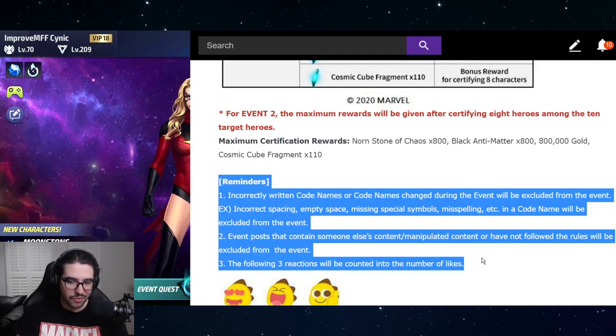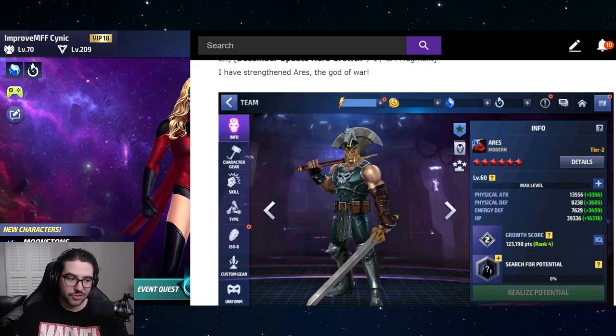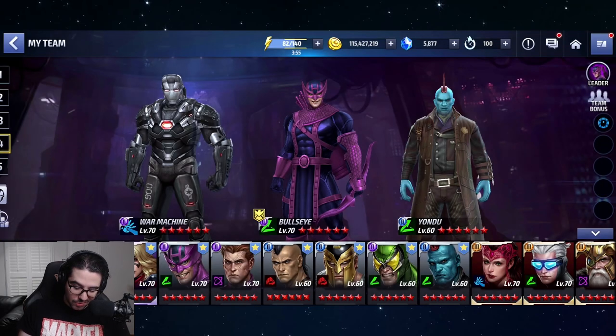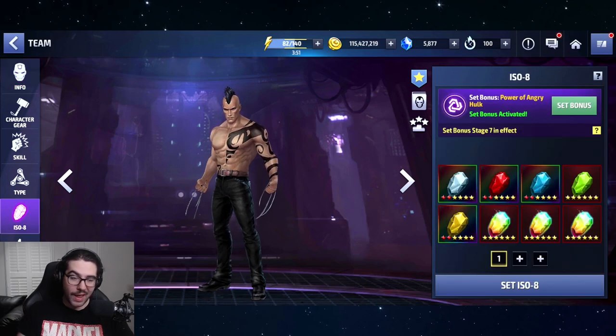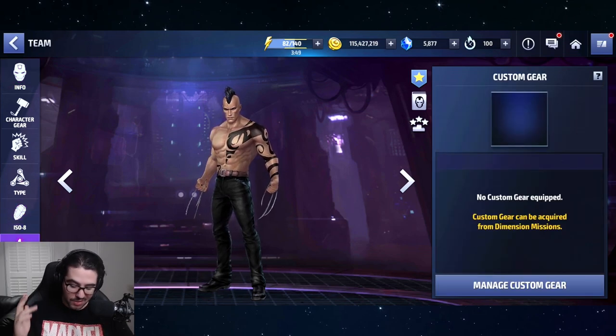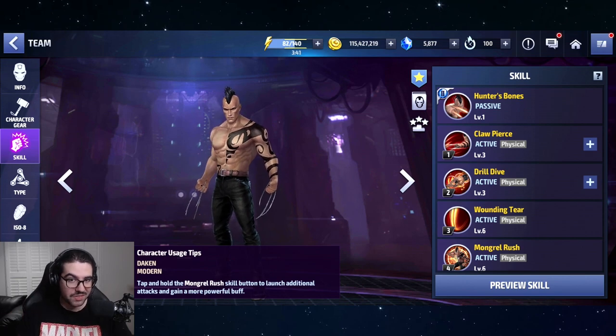Just remember: don't write your name incorrectly, don't screenshot characters that aren't part of the update, don't break the rules. Super easy. You can see here I have Dakin at Tier 2, but besides the ISO-8 set I haven't really built him — no obelisk, no type enhancement, some skills at level 6 and some at level 3 — and that still counts toward the growth score.